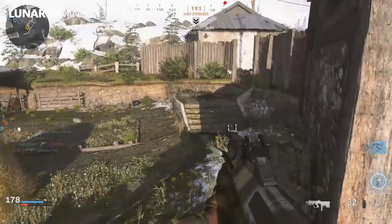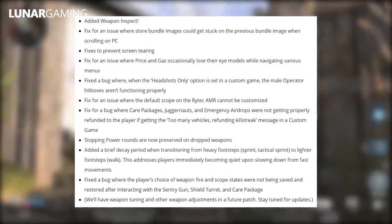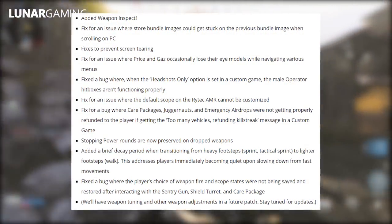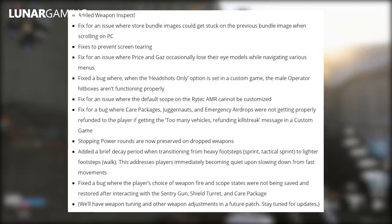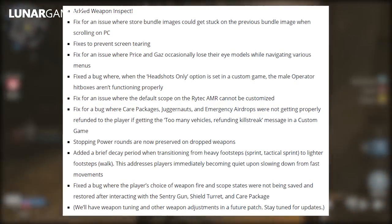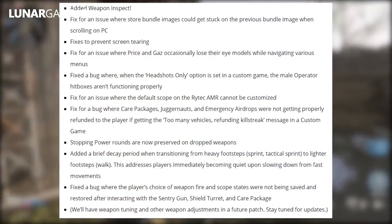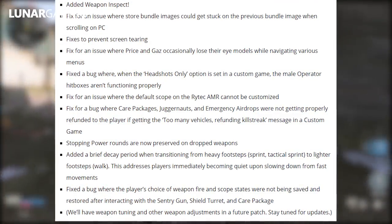Next up we have General Fixes. A Weapon Inspect feature has been added. Fix for store bundle images getting stuck on the previous bundle image when scrolling on PC. Fix to prevent screen tearing. Fix for Price and Gaz occasionally losing their eye models while navigating menus. Fixed a bug where when the headshot-only option is set in a custom game, the male operator hitboxes aren't functioning properly. Fixed an issue where the default scope on the Rytec AMR cannot be customised.